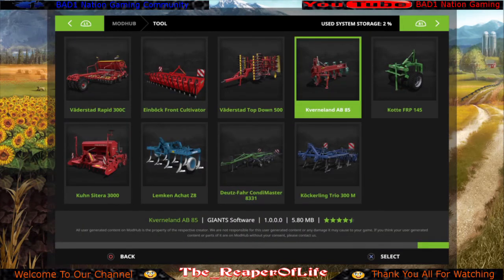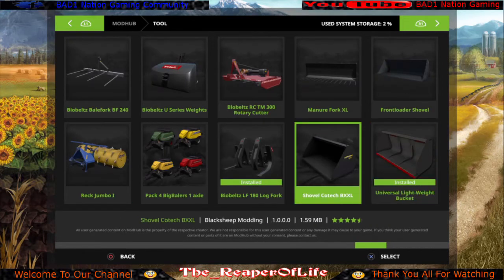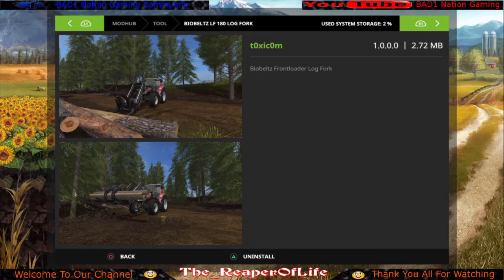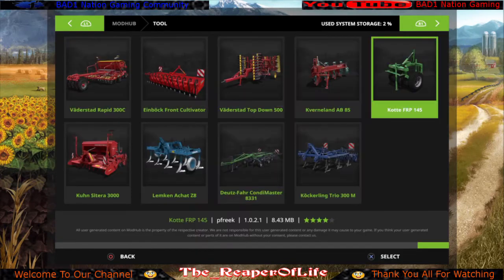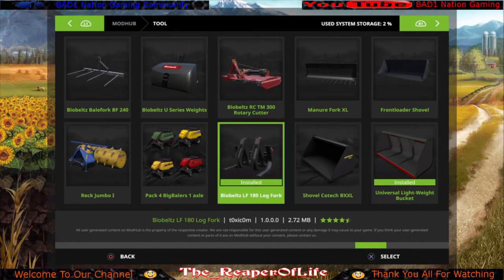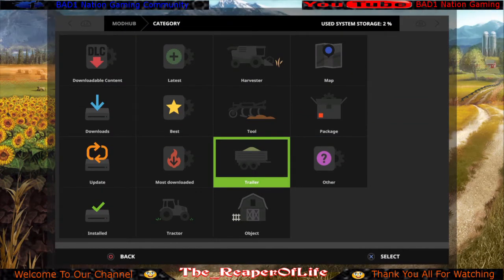Still in the tool category, go all the way to the right again and right next to the Universal Lightweight Bucket you will find the Bio Belts LF 180 log fork. It works on some tractors if they have a front loader attachment, but I use this log fork for the yellow JCB front loader. That's the best one for picking up logs with that wheel loader. Those are the top three mods for the tools category.